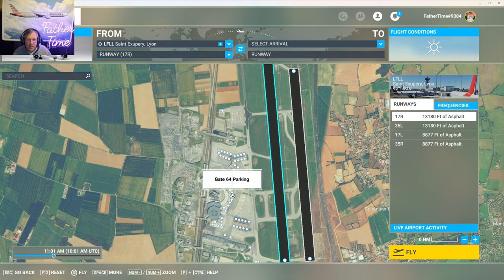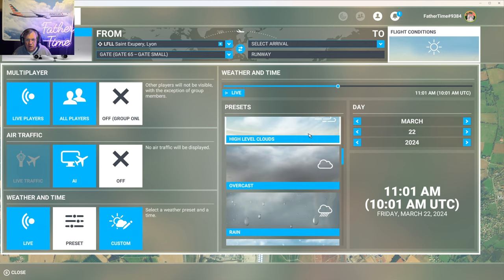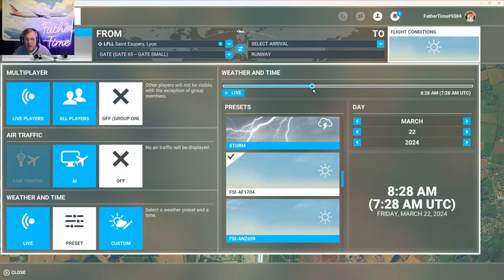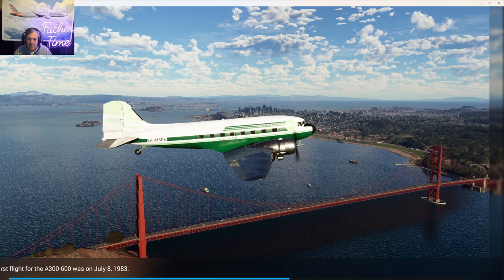Gate 65 is going to be a bit small for our aircraft but we'll work with it. We are at Lyon C65, which complies with C21 through C83. Setting the weather that JP told us to set — it should come up as Air France 1704. Weather is set, aircraft at the proper gate. I'm loving this FSI Panel, guys — you've got to get it. I'm not getting paid to say any of this; I just think it's terrific. I have a lot of respect for guys who develop these programs.